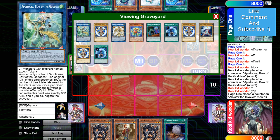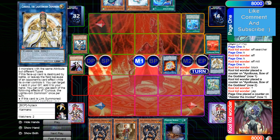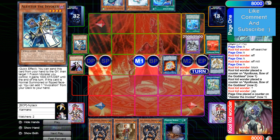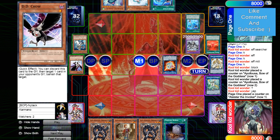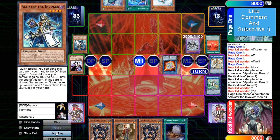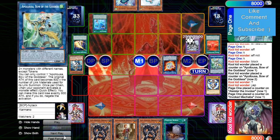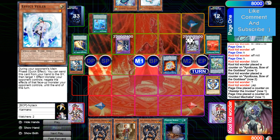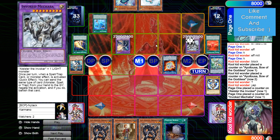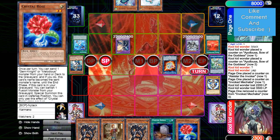He gets rid of Alister for the Salad. Invocation banishes Lightsworn, banishes Alister. He doesn't have to play around Crow here — which is probably what he was thinking about — because Crow is under Called By right now. Alister goes back to hand by shuffling back Invocation, he summons Alister on Macabre, then activates Invocation banishing Alister and Appalooza, going for the Invoked. Raijin and Macabre — having Valer, Raijin, and Macabre is obviously going to be enough to stop his opponent.